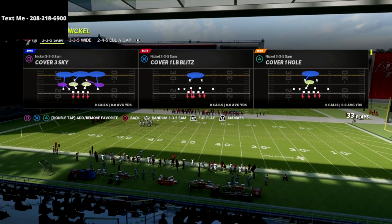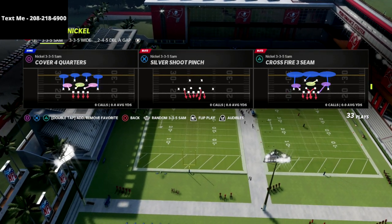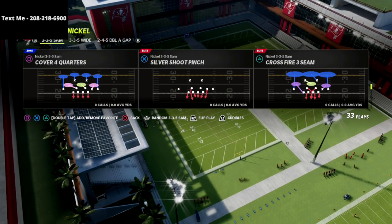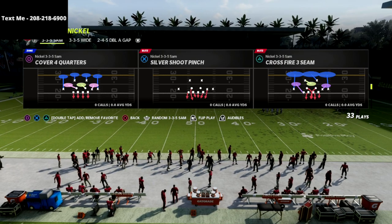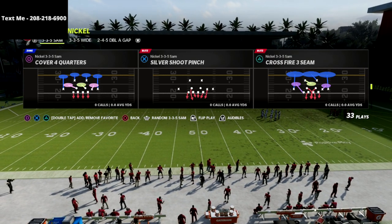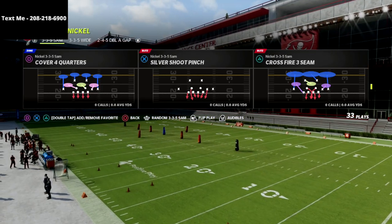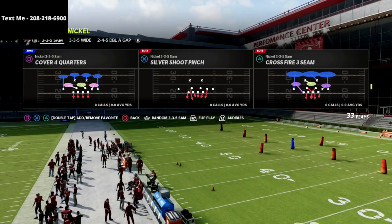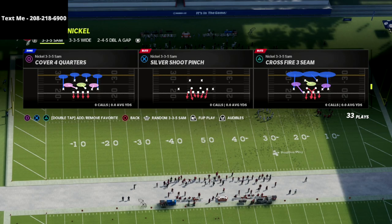That being said, I want to dive into today's video and share with you this crossfire three seams. What we're going to do is flip the play — make sure that you turn auto flip off in your coaching adjustments or game options, because that's going to help with the pressure. This is honestly one of my favorite defenses right now against gun bunch, because the cool part about 335 Sam is you have cover four quarters and match coverages that you can run.